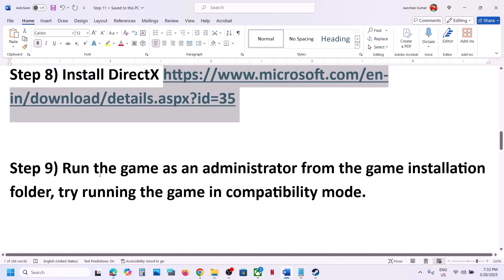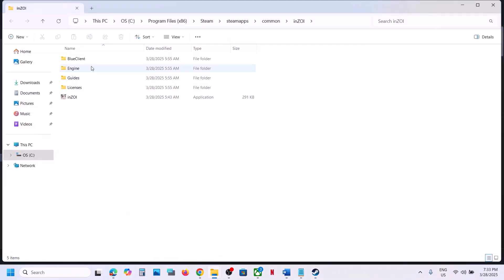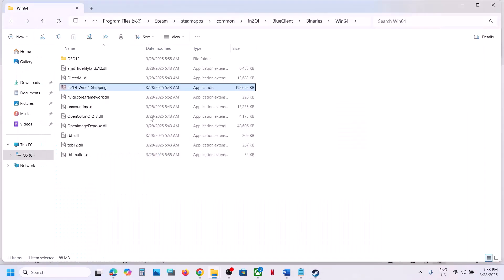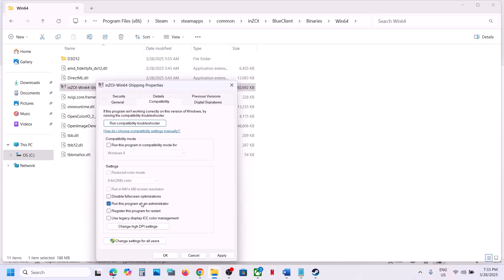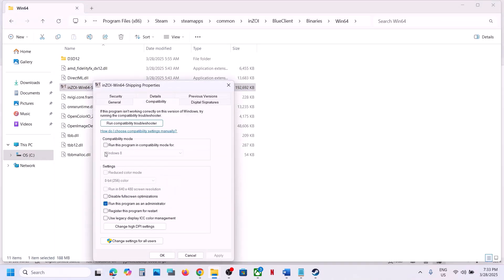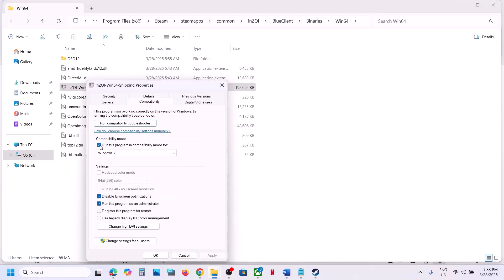The next step is to run the game as an administrator from the game installation folder. In Steam, right-click the game, select Manage, click Browse Local Files, open BlueClient Binaries Win64, and double-click the exe file to launch the game. If that doesn't work, go to Properties, check Run This Program as an Administrator, hit Apply and OK. If still not working, try compatibility modes — Windows 8, then Windows 7. Also try disabling Full Screen Optimization.